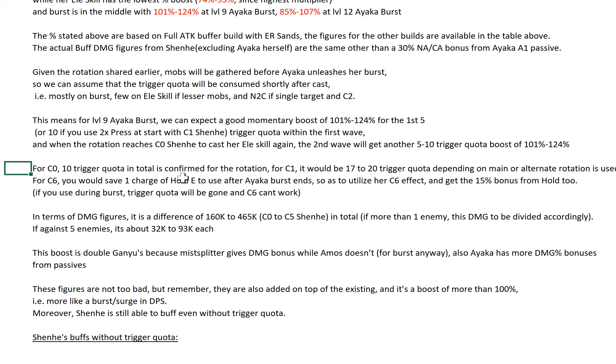For C1, you will have 17 to 20 trigger quota depending on whether you're using the main or alternate rotation — 4x press or not. For C6, you would save one charge of Shenhe's E to use after Ayaka's burst ends, so as to utilize the C6 effect. If you use E during her burst, trigger quota will be gone and C6 can't work. But if you use it during the last 1 second of her burst, theoretically you should have enough trigger quota left — unless you still have 5 enemies in that last second, which is unlikely given Ayaka's damage. So theoretically a C6 Shenhe may not have to use the E hold; you can just use the alternate rotation, but that needs to be tested.